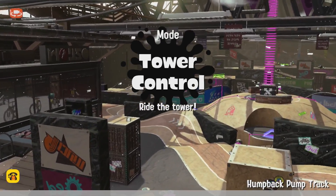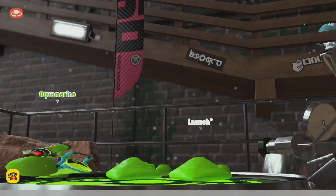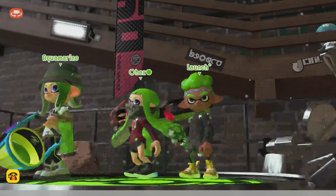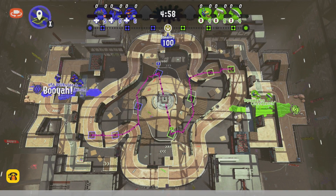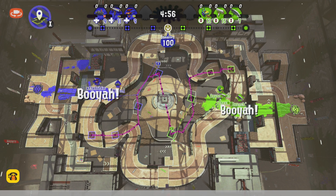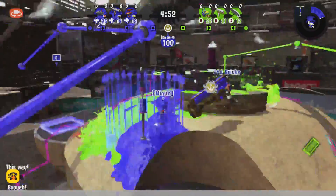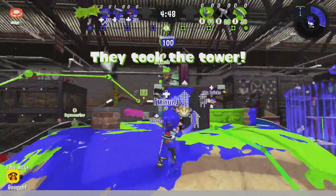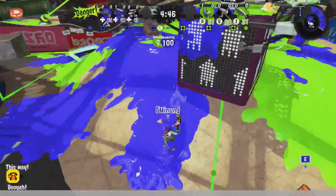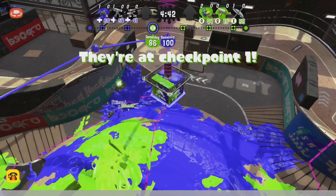We've got a pretty tough curvy level. Albacore Employees are going to be on blue, Era's End going to be on green. Booyahs from both teams — I love this. Mine is sticking around with their Gal, an interesting choice. The wall used to be very strong and might still be very strong for the tower.